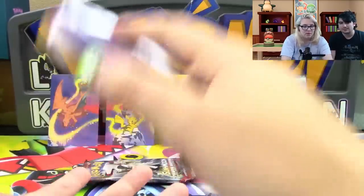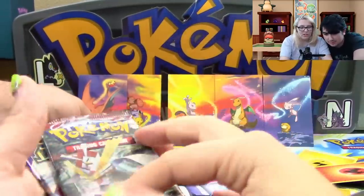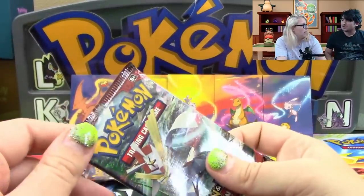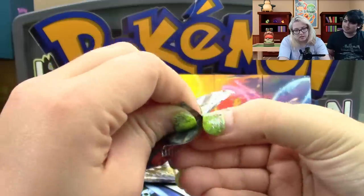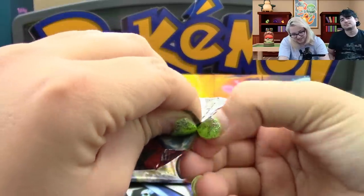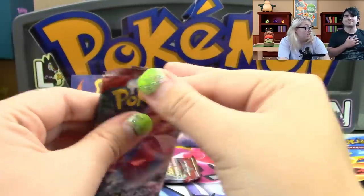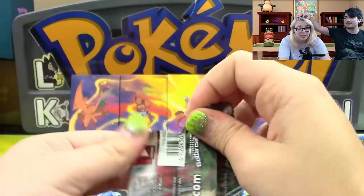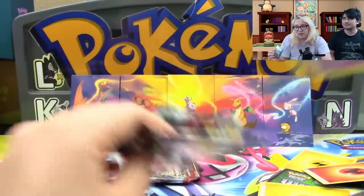Now Ho-Oh will descend upon us and give us wishes. That's Jirachi. Ho-Oh's feathers do the same thing. Jirachi grants a wish every 1,000 years — and during that time Jirachi can grant wishes, as in multiple. You have to get multiple Ho-Oh feathers. Doesn't work like that. Because I am Professor M. You're not a professor anymore. I am so a professor. No one respects that title for you. I'm sorry that me and Chris are professors and you're not.